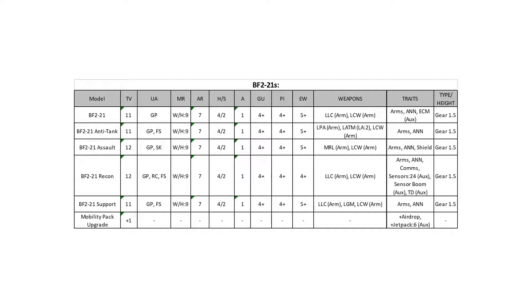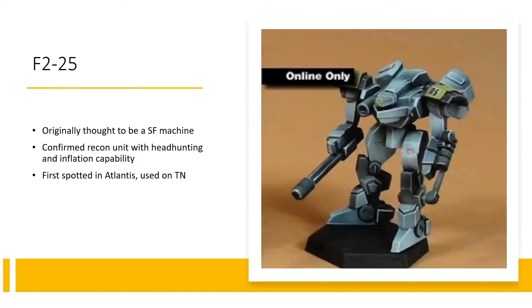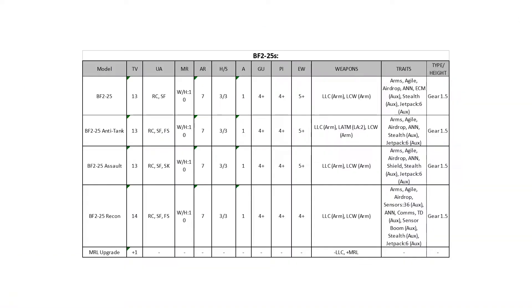The F221 is a much better mobility pack option than the 616, mostly because of that ANN. Last of the frames: the F225. This thing was first observed on Atlantis by Black Talon teams who thought it was a special forces unit — it's actually a recon unit that just happens to be a really good headhunter. All of these are recon and strike, or recon and fire support special forces. Walker-hover ten, armor seven, hull structure three-three — faster than a 616 but with the same durability. One action, gunnery and piloting four-up, EW five-up. All variants have a light laser cannon and a light combat weapon.